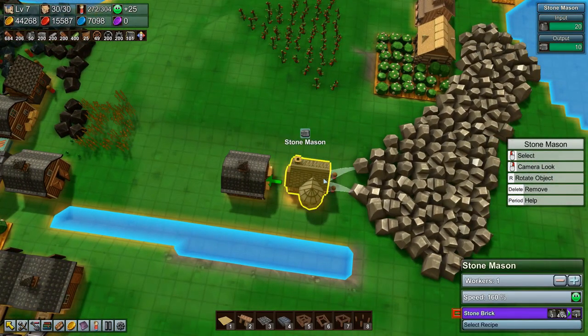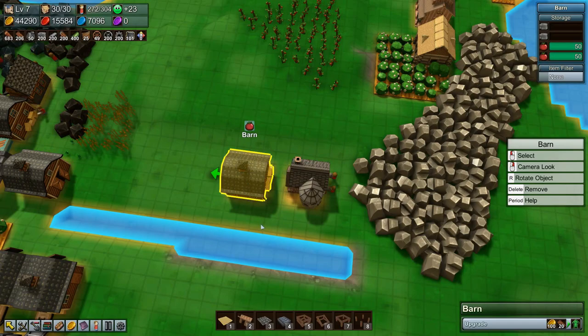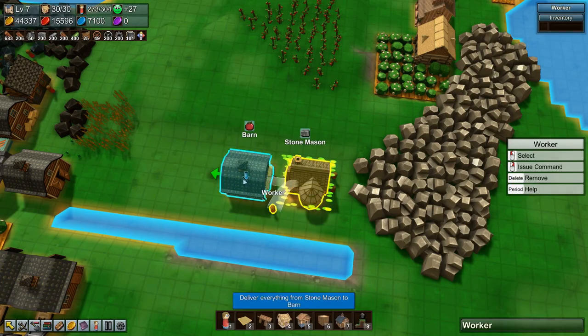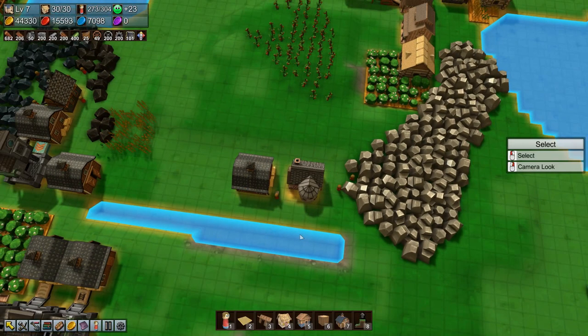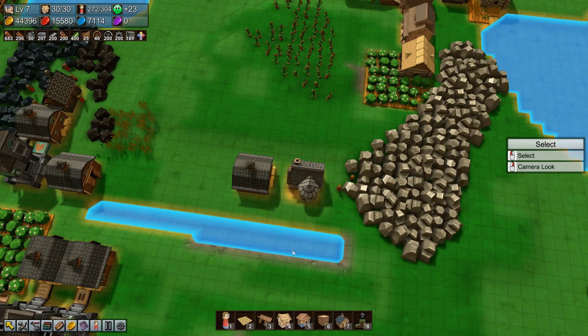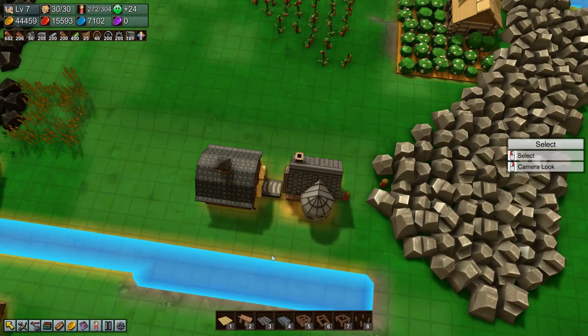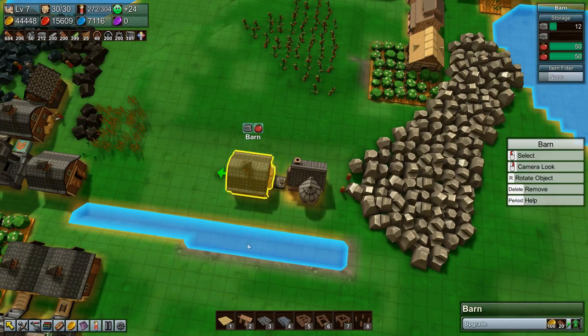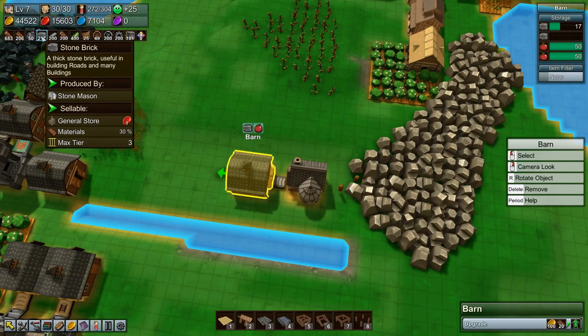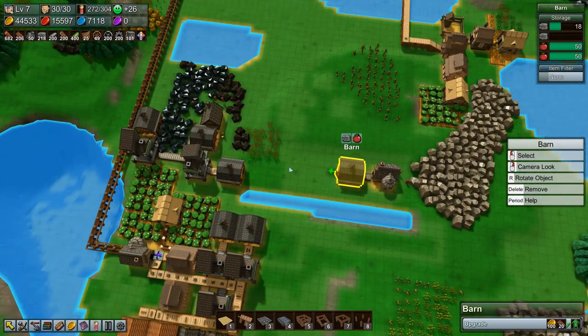This stone mason is completely full and not outputting anything — let's just stick a worker in here, fill this barn up with stone brick — you can just stand there and fill it up. Actually you can't. We'll put in a metal conveyor instead, and that'll get stone out of there and get this guy producing so we get more stone bricks stored up, which is fine.